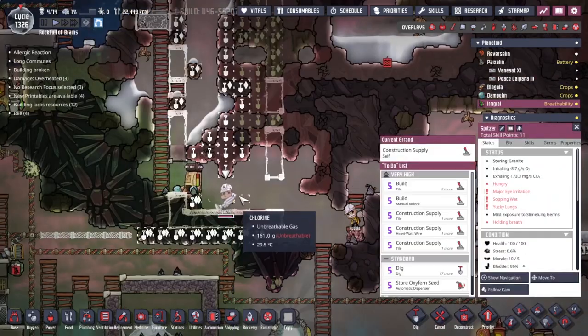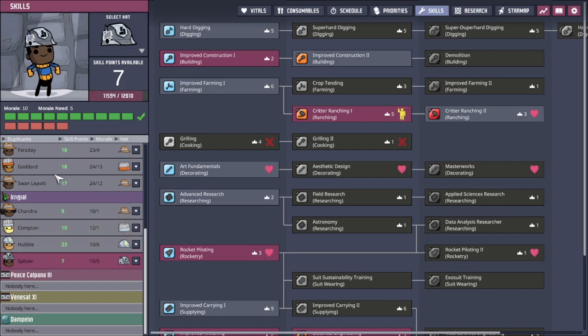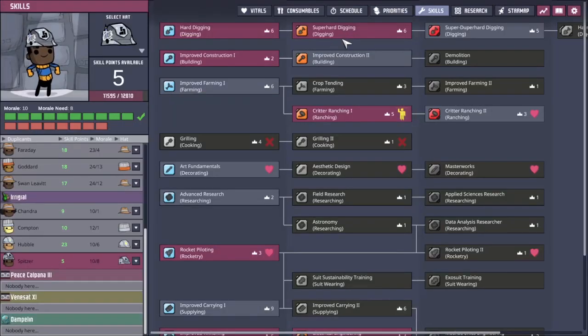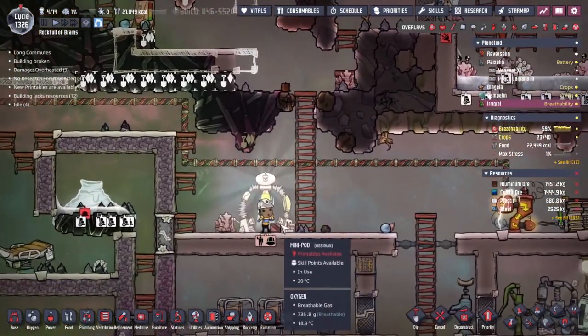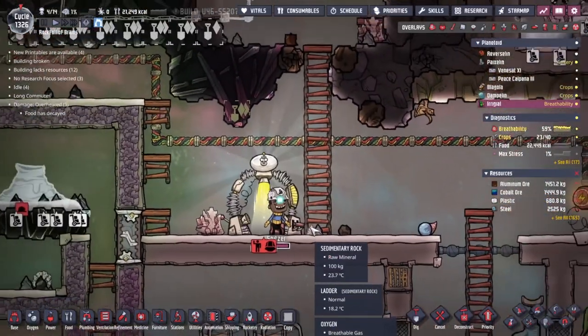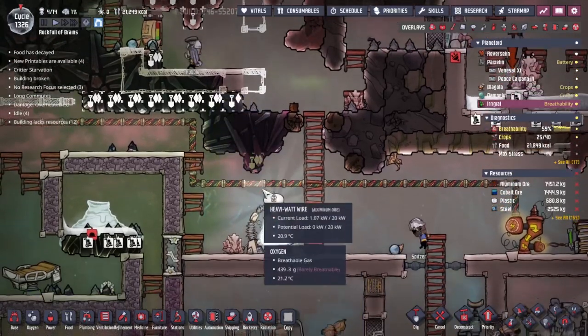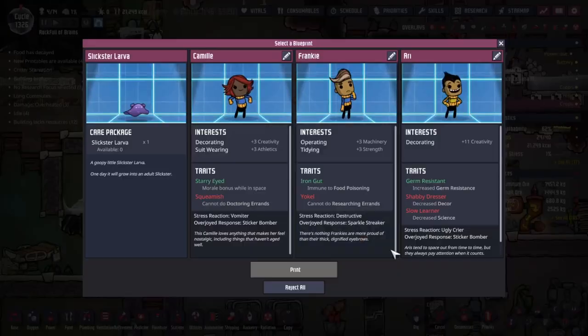Let's have a look at the skills - how is Spitzer doing on morale? He's doing okay. I'm going to give him two points of digging skills, which should enable him to take out the abyssalite. Super hard digging can take out abyssalite - great. This should now mean Spitzer himself will come along and do some of the digging jobs that we've been relying on Hubble for.